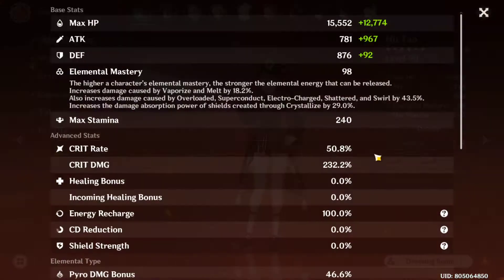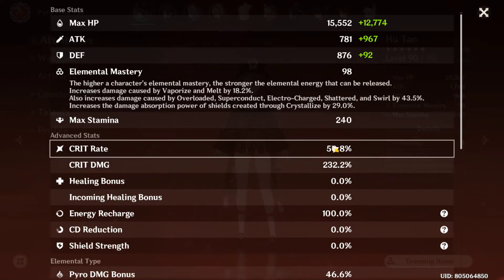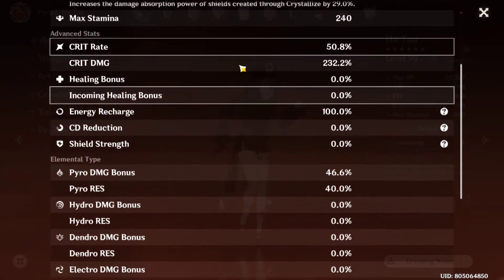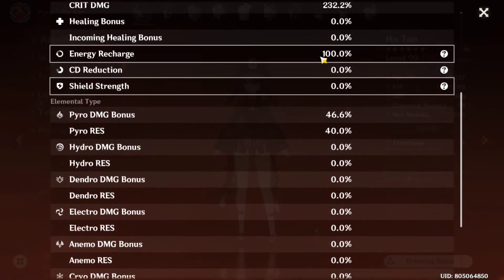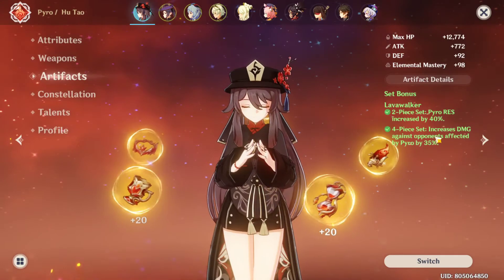She's level 90. For the crit rate, right now I'm changing some pieces just to have fun — I'm trying to increase my crit damage. I know that 50.8% crit rate is quite low, but I'm just doing this for fun. Her crit damage is at 232.2. I could drop her crit damage down to about 200 and increase her crit rate up to 64, but I decided to run this just for fun.